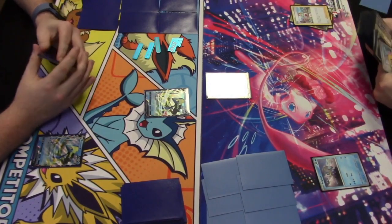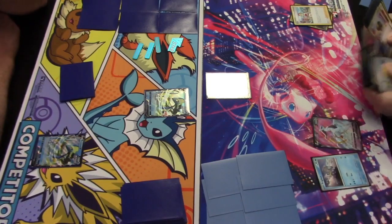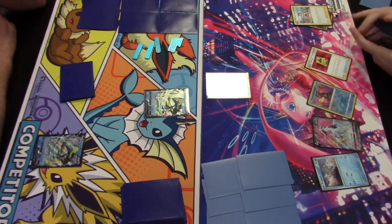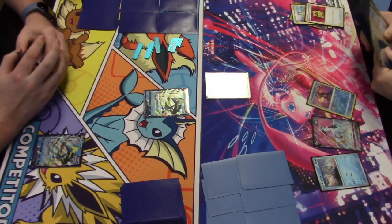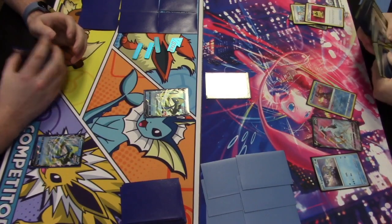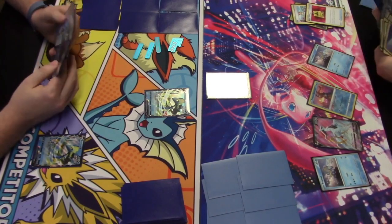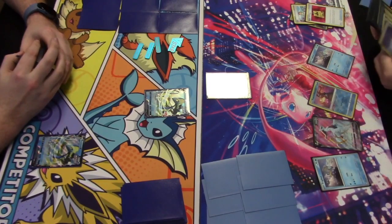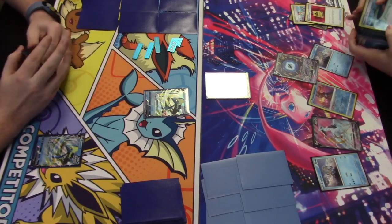The second Nestball and Irida come down. Nestball finds Arceus V, and Irida lets you search for a water Pokémon and an item card — so Irida finds Radiant Greninja and Battle VIP Pass. Rolling on all cylinders here! A second Frigibax is also found, just in case one gets KO'd.